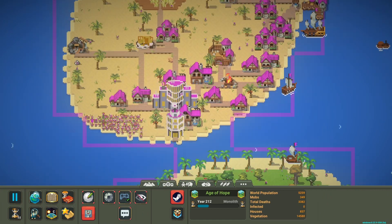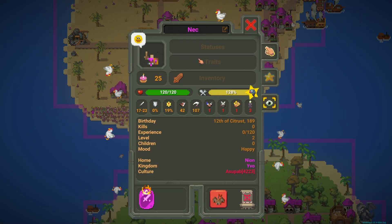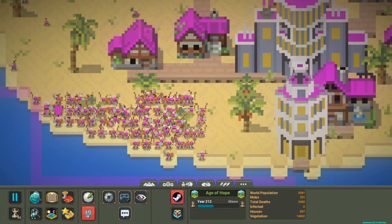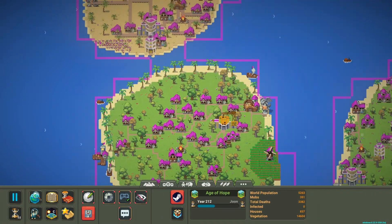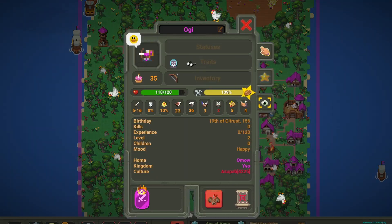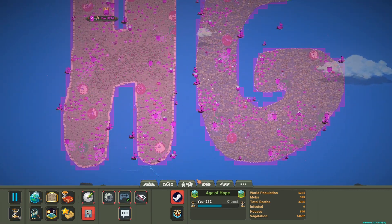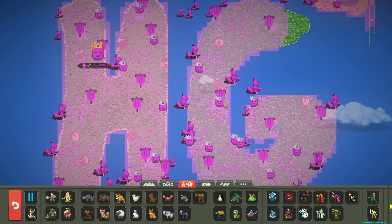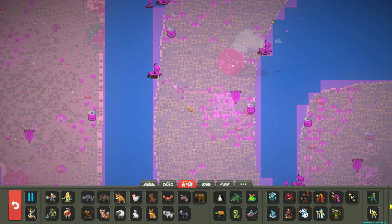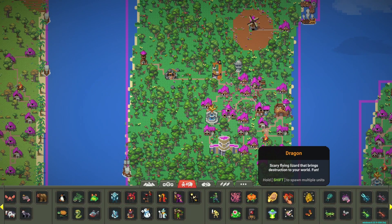I'm seeing sticks and bone arrows. Let's see if I can find something actually useful. I did swear I saw a spear. Without further ado, we will spawn the dragon. I'm thinking of spawning the dragon right here because it's kind of in the center — yeah, I think right here is going to be where the dragon shows up. Scary flying lizard that brings destruction to your world. Fun.